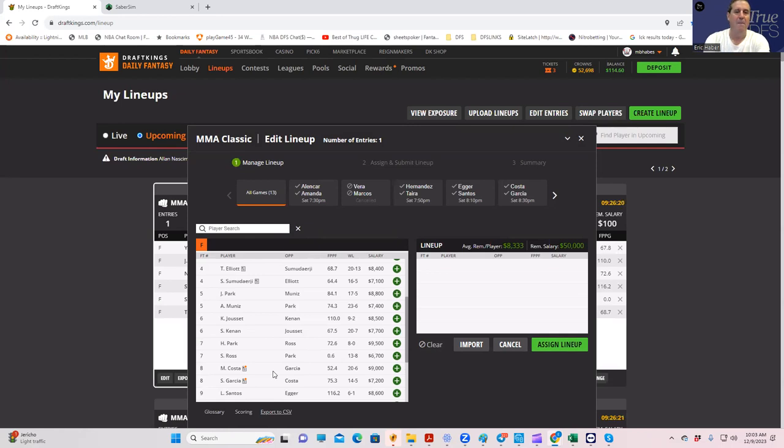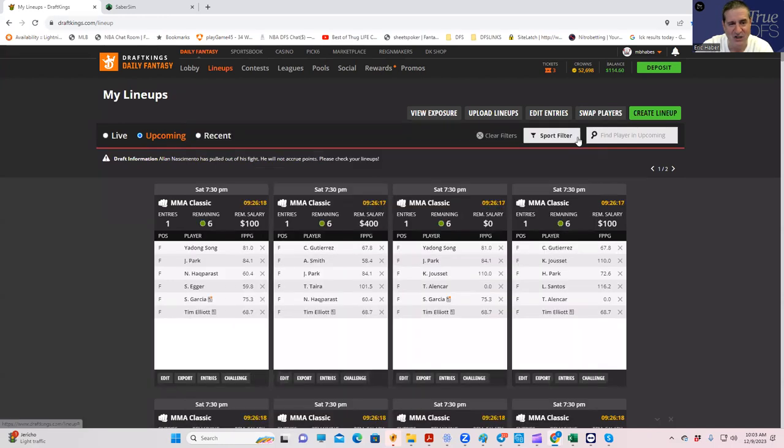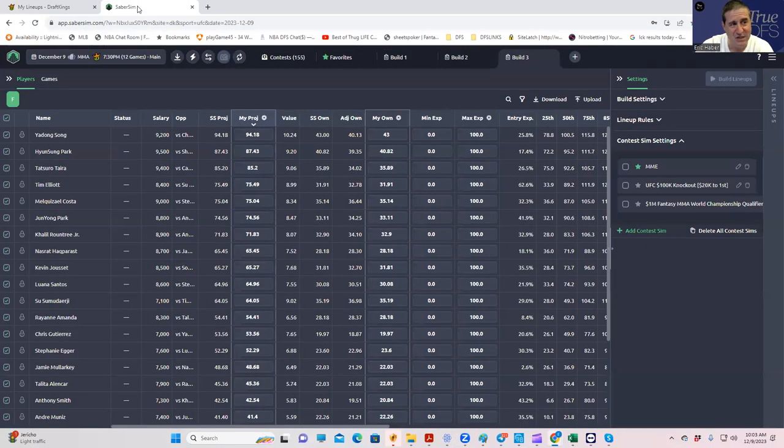Favorites like Song in a five-round fight looks like a good play. Park is the expensive one at minus-350 to finish and minus-150 in the first round — that's a good play. The Garcia-Costa fight is good to play both sides. Finding the good plays is not difficult, but building lineups that have a chance to win the big money — that is difficult with only 11 fights.